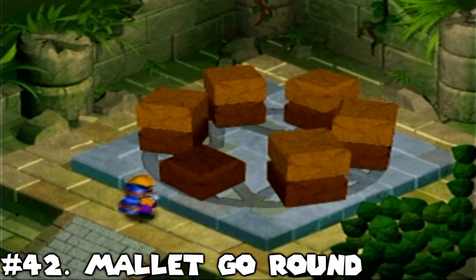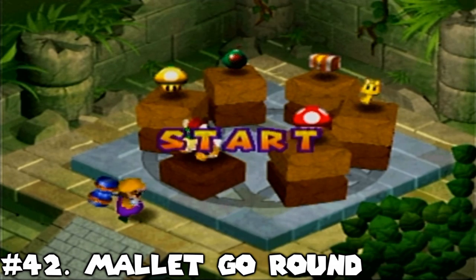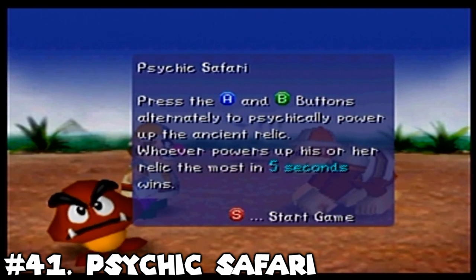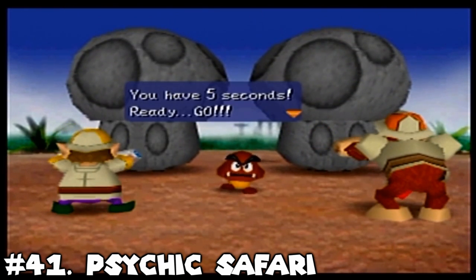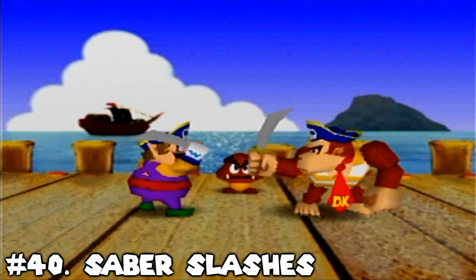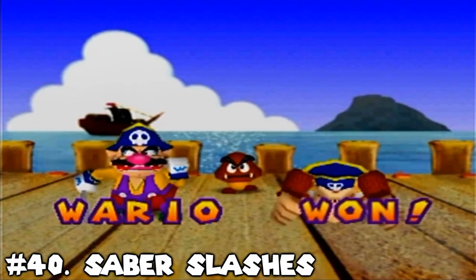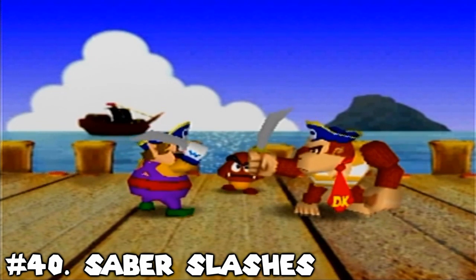Number 42: Mallet Go Round. It's not much better than Give Me a Break, but at least it's easier to time and does give you a little more time to aim for something you want if you mess up the first swing. Number 41: Psychic Safari. It's a button masher, but an alternative button masher, which I think are a little more interesting than single button mashers or simultaneous ones. It's okay. Number 40: Saber Slashes. I think my problem with the dual minigames in this game is that some of them are just way too short, and I think some of them, like this one, should have a best-of-three type of stipulation attached to them. I do prefer this one over Bowser Western and Mystery Lands games, but I think the other two are ultimately much better than this one.